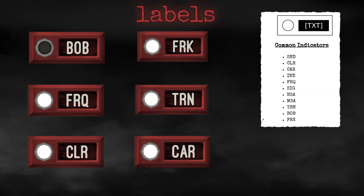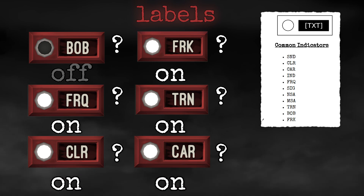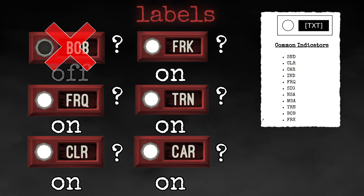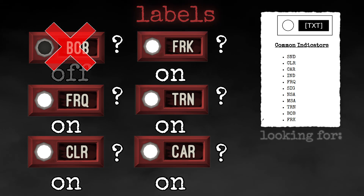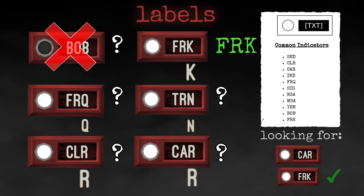For labels, we need to somehow tell what is written on the label itself, but before that we can simply check if the label is lit or not, because if it isn't, we don't even need to run any further checks since this label will be useless. When the label is lit, we need to check if it's either FRK or CAR. I'm making 16 checks on the last letter to tell if it's K or R. If it's K, I already know the label is FRK. If it's R, I can make a singular check on the second letter, which tells me if the label is CLR or CAR.